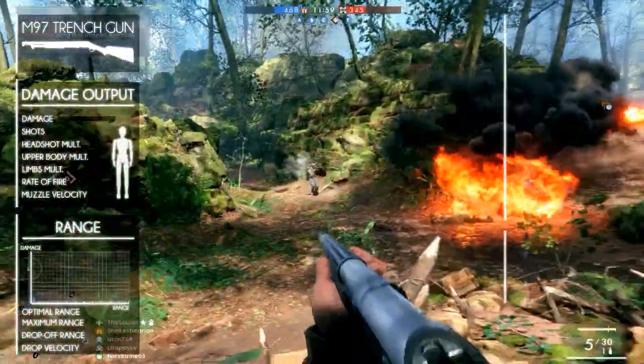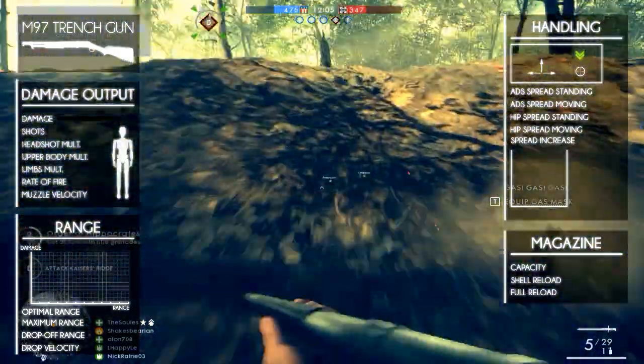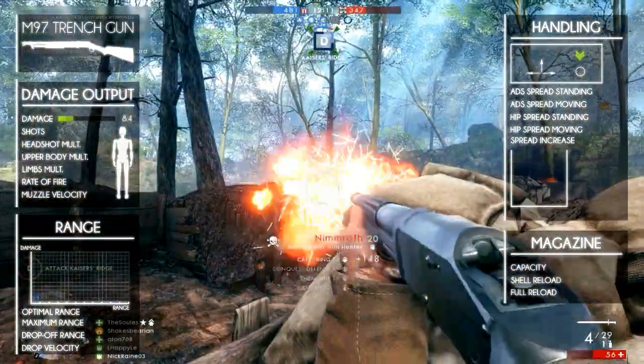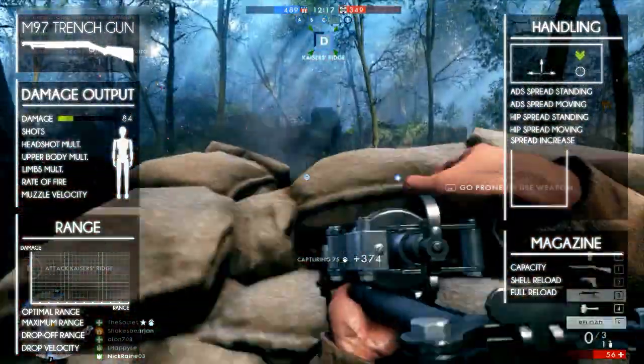We'll start by taking a look at the damage output. It works a bit differently for shotguns since they shoot buckshot rounds. This one in particular has 15 pellets per shot. Each pellet does 8.4 damage within its maximum damage range, but after this range it drops off to 4.2 damage per pellet.